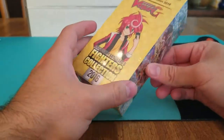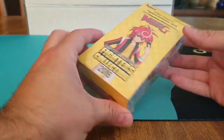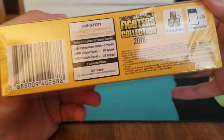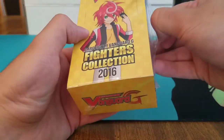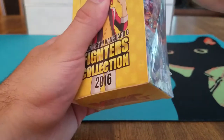Hey everybody, I've got an unboxing video here for Fires Collection 2016 for Cardfight Vanguard. This just came out recently. It has 10 packs for a box, 3 cards for a pack, and it has 6 generation rares, 16 triple R's, and 27 double R's. Basically it has a G Guardian for every clan and a Stride for every clan, so I'm just going to jump right into it.